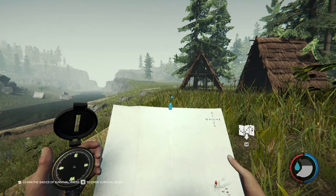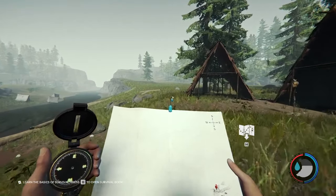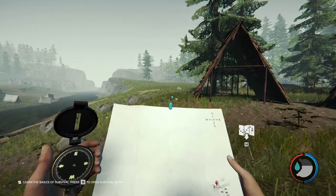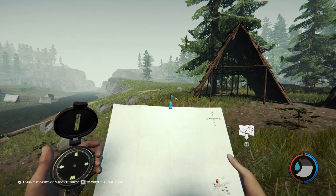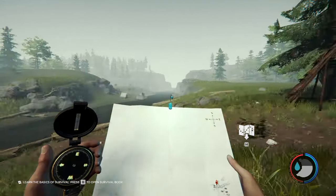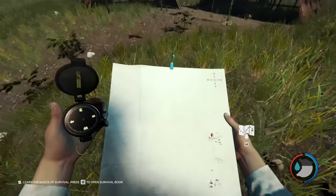Welcome everybody to another tutorial on The Forest. Today I'll be showing you how to get the raccoon skin, which is used to make the warm suit. This will allow you to not get cold when you enter the northernmost area where the snow is.